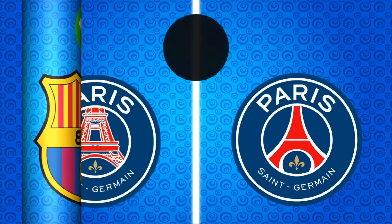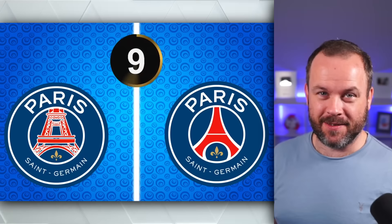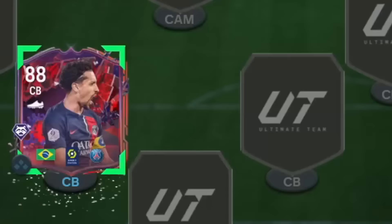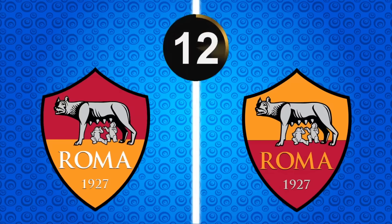PSG — this one is easy. We don't need to type. If you get this wrong, you probably don't follow football at all. It is on the right. So I'm going to buy myself an 88 rated trailblazer Marquinhos for $360,000 because it gives us a good start to the defence.